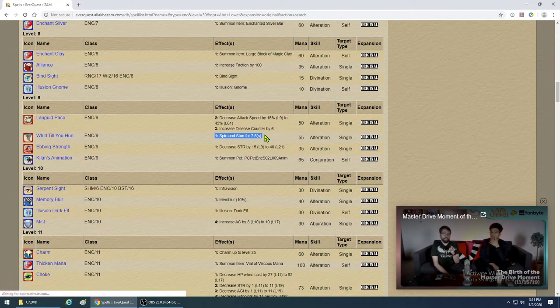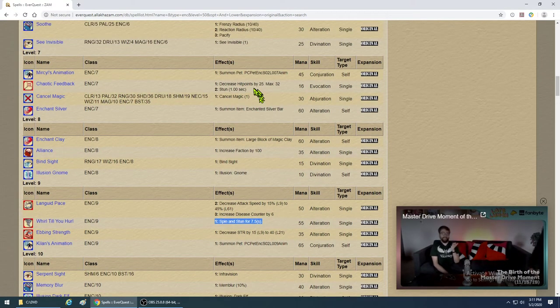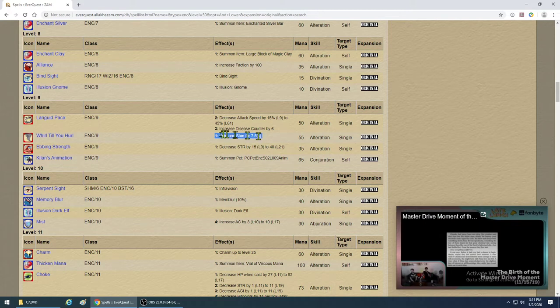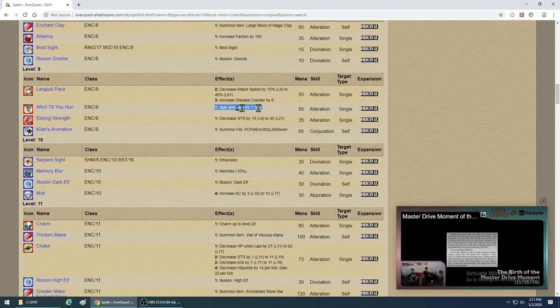Eight seconds is a lot of time. The problem with Whirl Till You Hurl is it gets resisted and costs more mana. You could probably fire three Chaotic Feedbacks for one of these and stun them three times. But some mobs you just want this. It depends on your mana — early game is all about managing your mana.